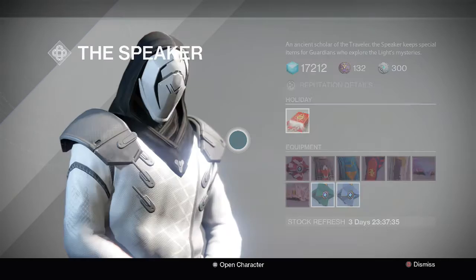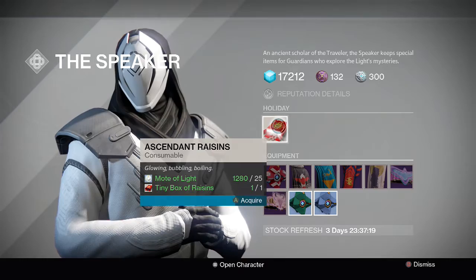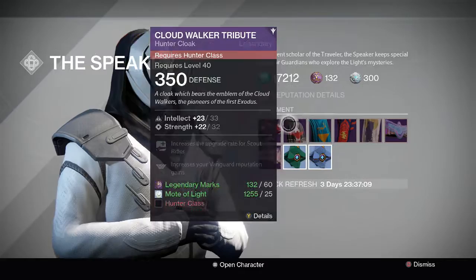Give him your raisins, and you also have to give him 25 motes of light — but as long as you're balling in motes, it's fine. I've got 1300 motes of light right there. You're going to turn your raisins into ascendant raisins, which makes them super lit.